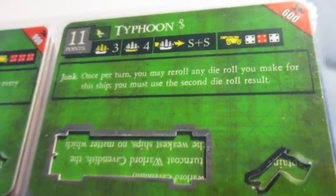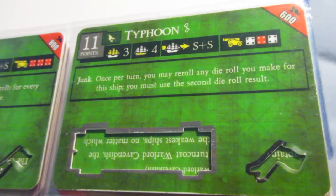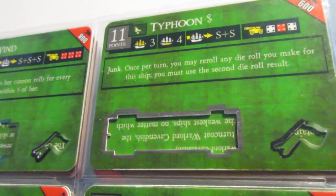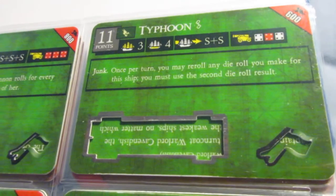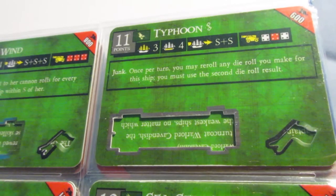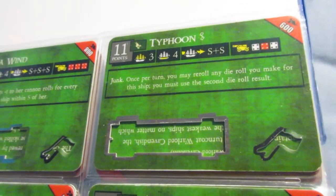The Typhoon. This one I find pretty boring — kind of bad cannons for the most part. Re-roll, but there's not a lot you can do with it. Kind of like the Divine Wind, I would just do Captain and Helmsman, make a hybrid. If you don't do a Captain, you're kind of wasting re-roll on the cannons — not that they're very good anyway. Typhoon, not a good one.